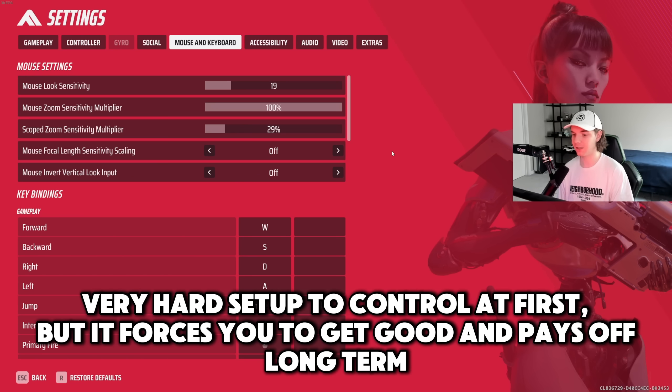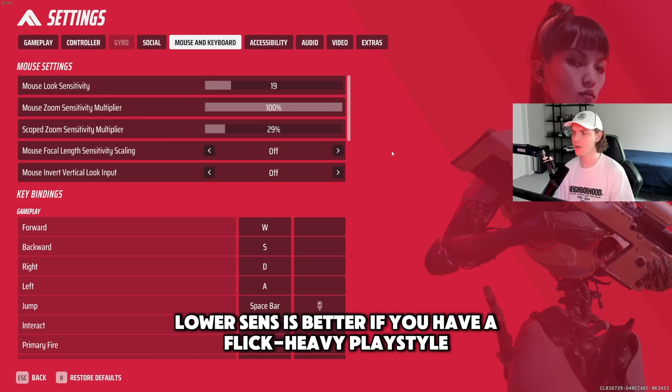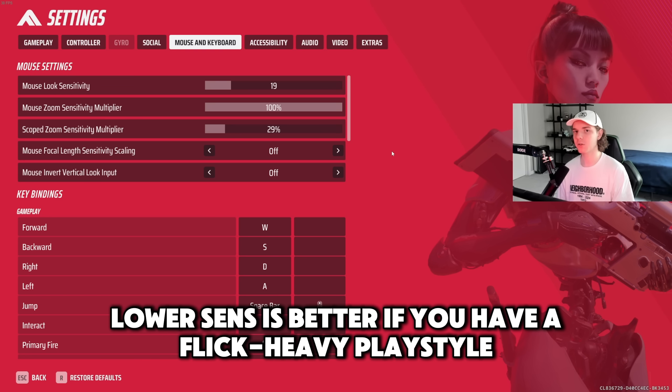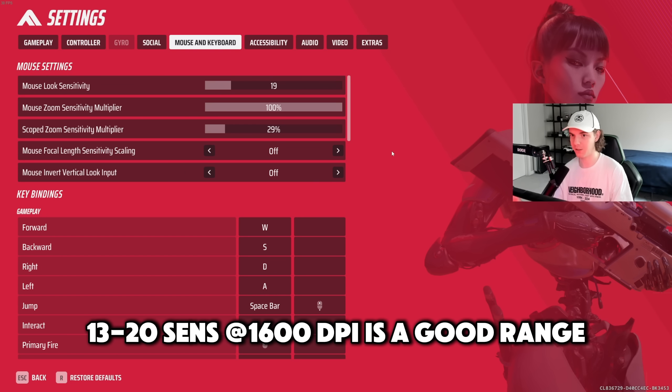19 for look sensitivity — I like this higher sensitivity for tracking. If you like to run a lot of flick shot weapons like the model or the revolver, I would say you should probably be on the lower end. A good middle ground that a lot of good players have is 15. Anywhere within the 13 to 20 sensitivity range is optimal for this game.